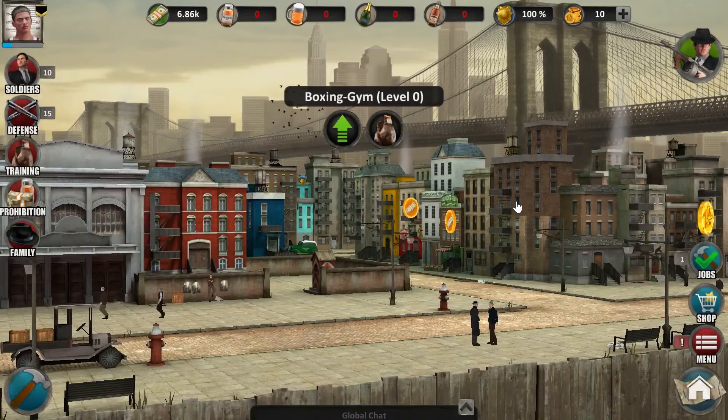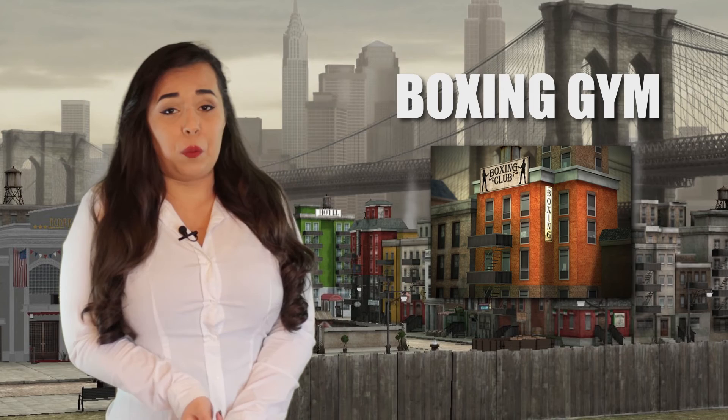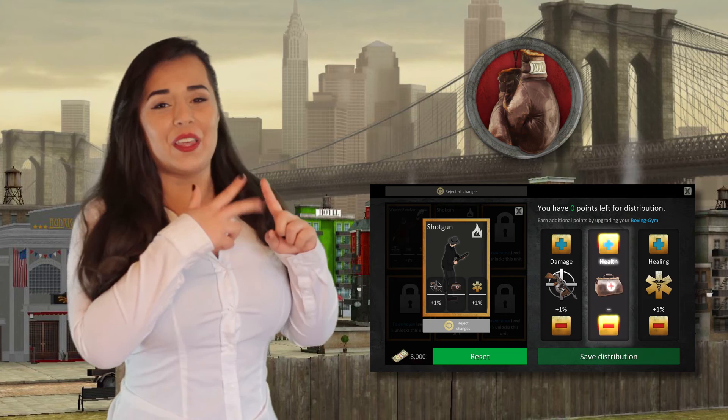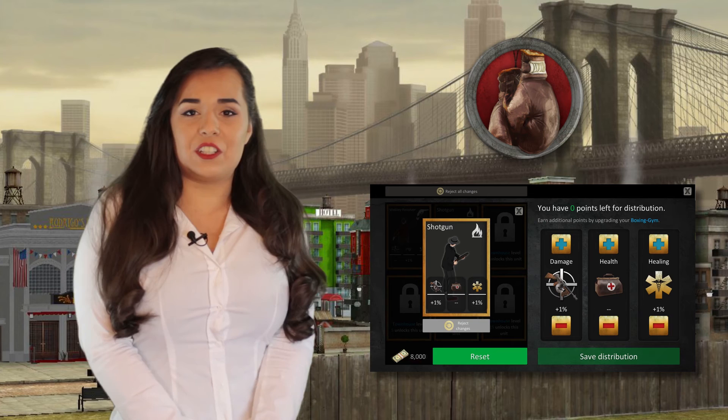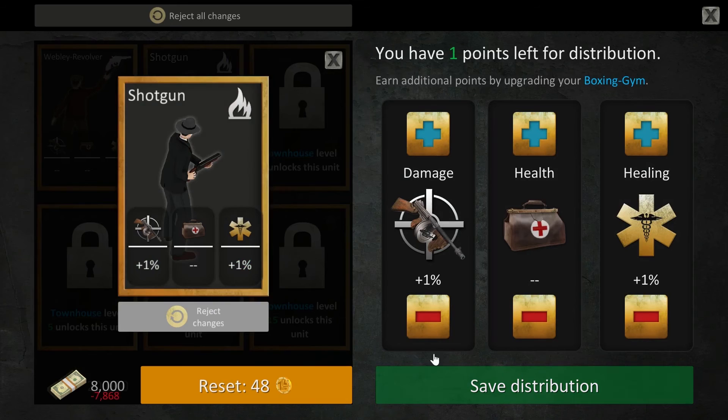Now let's start the building upgrade of the gym. Besides unlocking new unit types and increasing their limit, you can train the different types. To do so, you need a boxing gym. You can increase three different skills for each unit type. Training requires skill points, and you gain three additional skill points with each upgrade of the boxing gym. Each unit type has three different skills: damage, health and healing. Damage and health are obvious, and healing will save a percentage of units which would otherwise be lost — so you need fewer units to recruit after a battle. I'll scale my shotgun on damage and healing, and my revolver on health.